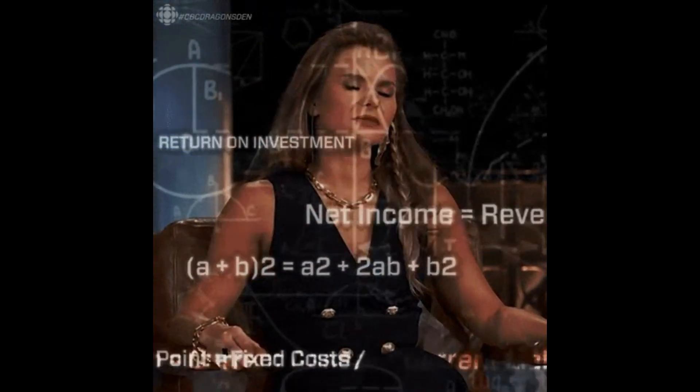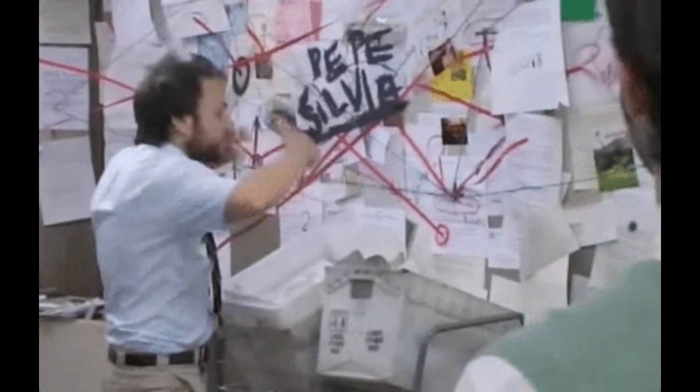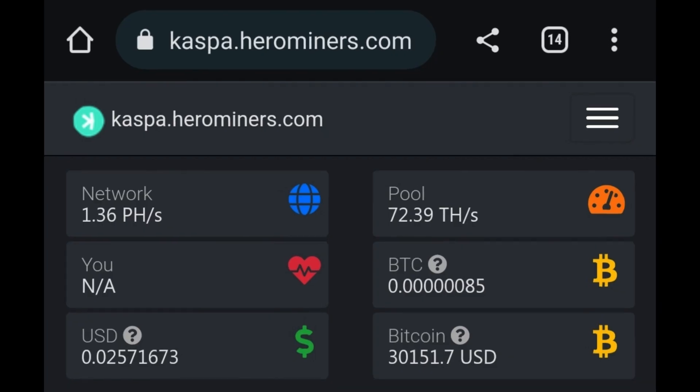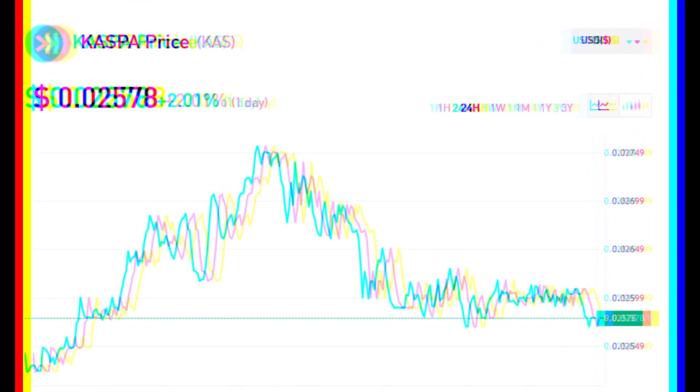Since I've mined a little over 22,000 Kaspa already, that is worth about $570. If we simply plug this data into the Pythagorean theorem, we can easily extrapolate that my remaining time to ROI is approximately 32 days. This is only if neither the hash rate nor the price of Kaspa changes, which we all know it will.